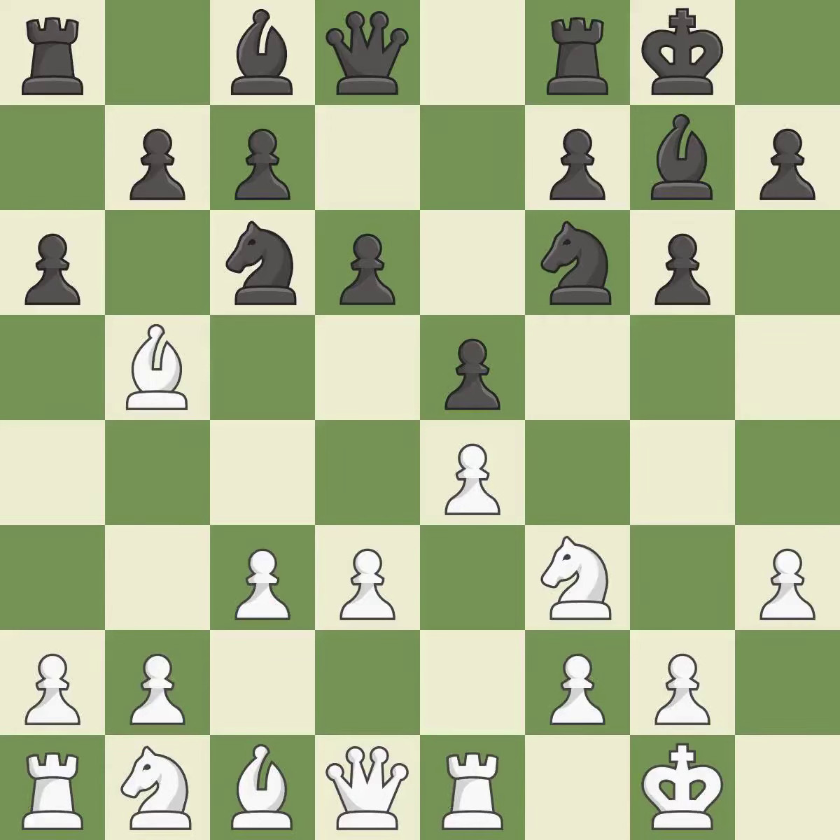A pawn kicks the opposing bishop, forcing it to move or risk being captured. The bishop is now on a more secure square. This strikes the opponent's bishop. The bishop is now in a secure position.